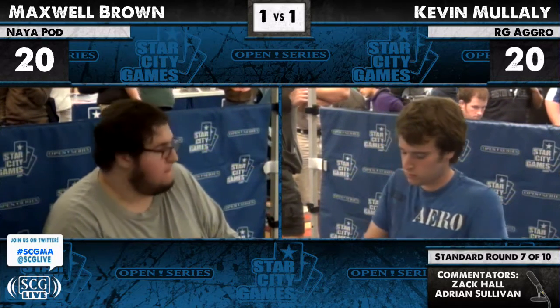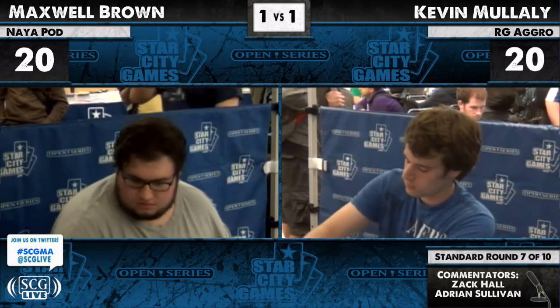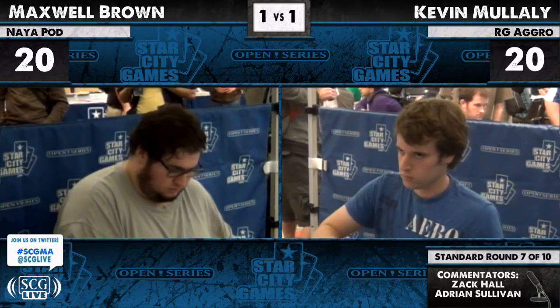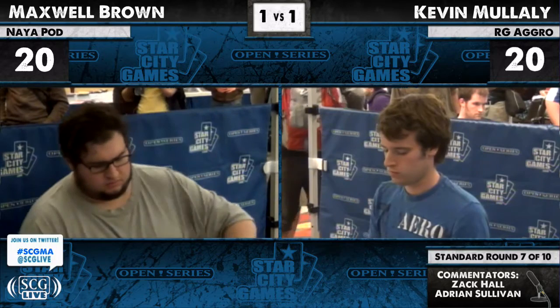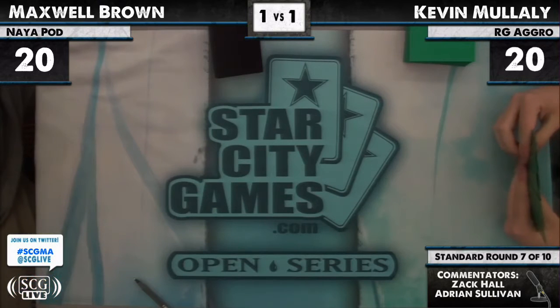Let's say you don't side in Naturalize — you've seen Worm Coil Engine. Is that enough by itself to justify Ancient Grudge anyway? If you've seen one Worm Coil Engine you either think it's Pod or you think there are more. I wouldn't hate siding in one Ancient Grudge — he's shown Solemn Simulacrum, and even killing a Solemn isn't all that bad especially if you're getting through a lot of damage. The potential blowout factor of Worm Coil Engine — one Ancient Grudge isn't unreasonable.